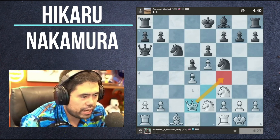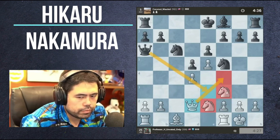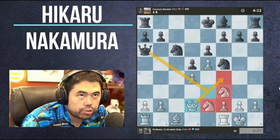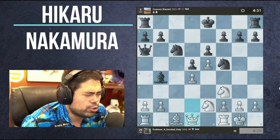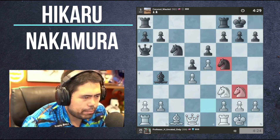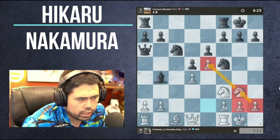Actually I played the move order wrong because Queen f4 hangs a Knight. After Knight takes d5 you still have Queen g2 because the pawn's on h3 - oh right, that's true, that's a good point. Now what I'm going to do is play Knight g3. I'm happy to trade the Knights here and bring a pawn towards the center, which is what I want.